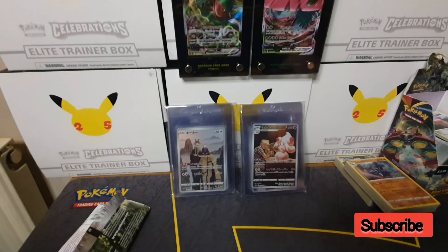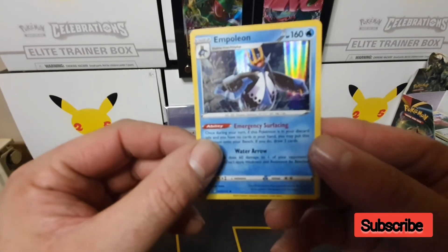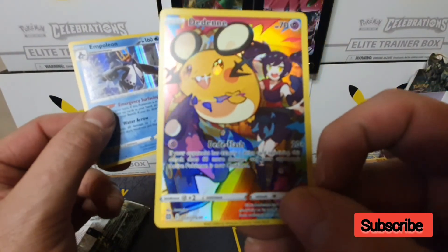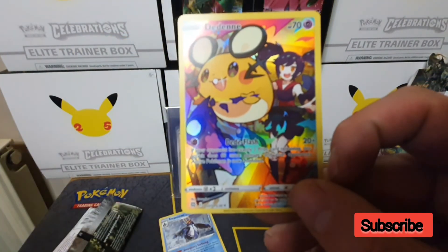So this box was nowhere near as good as the last one. The two hits were the Empoleon holo and a very nice looking Dedenne trainer gallery card. Thanks for watching guys, see you next time.